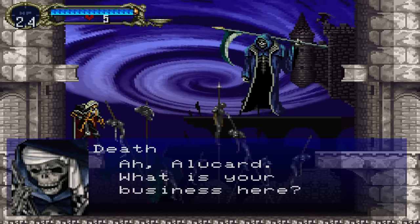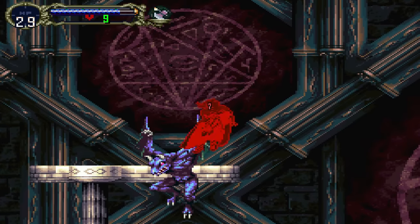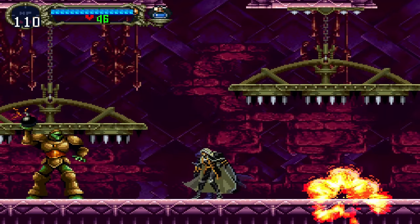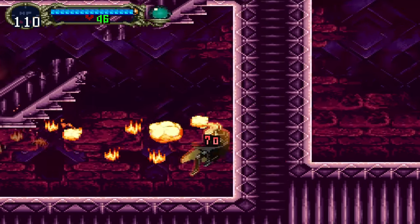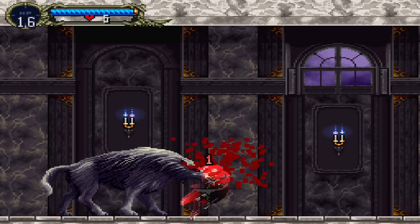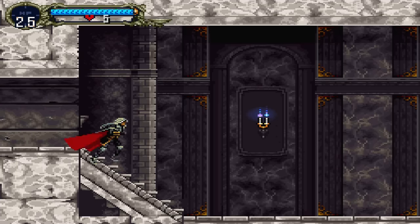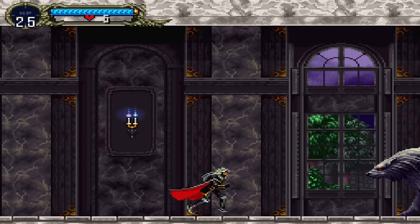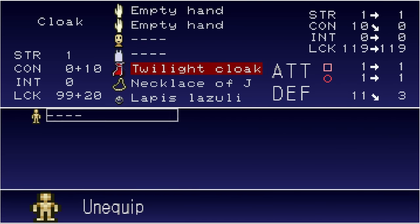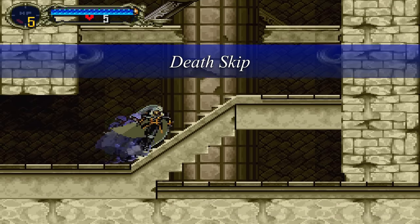While there are a few different methods to skip the encounter with Death, the easiest has to do with the code we entered on the file select screen. When Alucard takes damage from an enemy, he gets knocked backward. But if a single hit from an enemy is so strong that it takes away over half of his health in one blow, he will be rocketed away and continue flying until he hits a wall. We can't power up the enemies found in the room before the cutscene with Death, but we can power down Alucard. By starting in luck mode with Alucard's maximum health nerfed to 25, it's possible to jump over the first wolf in the hallway that leads to Death, unequip all of his in-game armor to lower his defense, and then walk into the wolf to take 20 points of damage and be rocketed past the cutscene with Death before it even has a chance to begin.